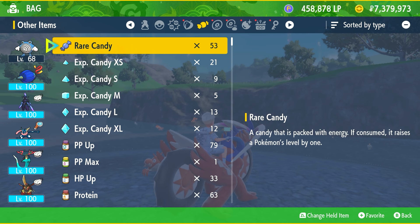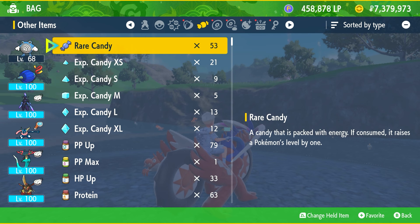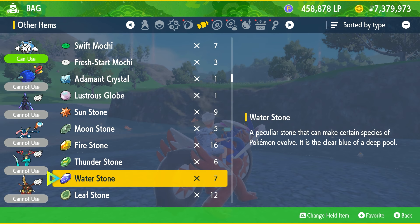To get Poliwrath, you're going to go to your bag, go to the rare candy icon section, and give it a Water Stone. This will force it to evolve into Poliwrath.